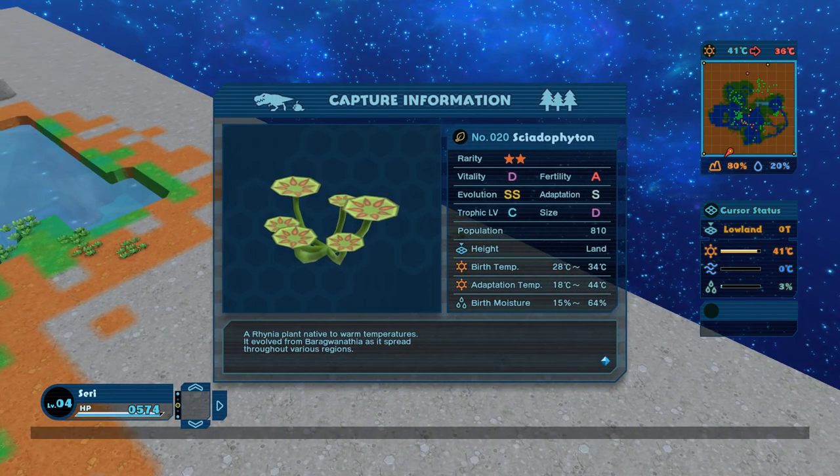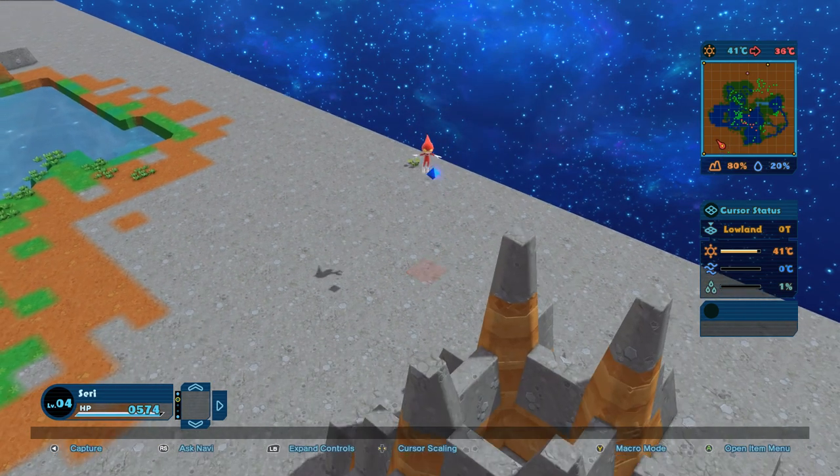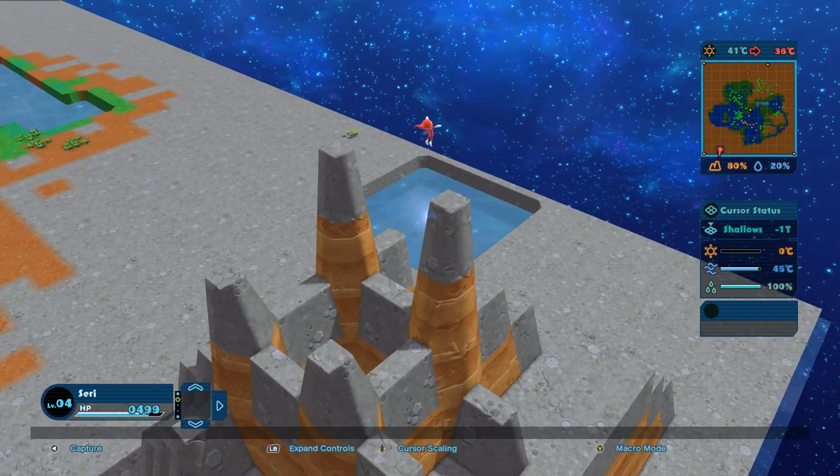It's its birthday! It's a Ryania plant, native to warm temperatures — it evolved from bark water and spread through various regions. It's got great fertility and pretty great adaptation and evolution stats. It likes to have a little bit of moisture. I can't believe it was born all the way over here — if it needs moisture we need to get this place a lot more moist. It also needs a cooler temperature for land, so I think we need more land immediately so this thing doesn't die.